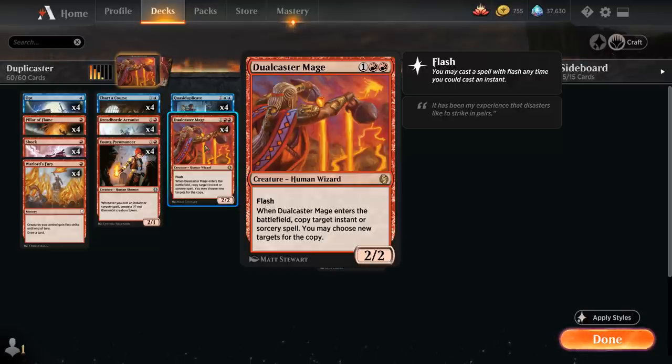So we get to keep looping this infinitely, making as many tokens as we want. Once we're done making enough tokens we re-target the original creature that's not Dual Caster Mage, then resolve all our Quasi-Duplicates and pass a turn with infinite tokens essentially and a few other copied creatures.